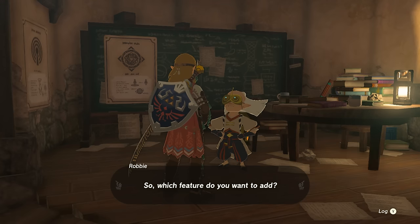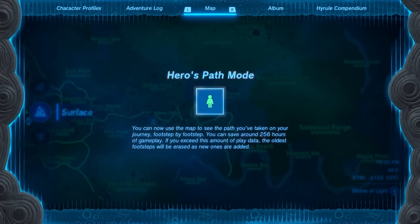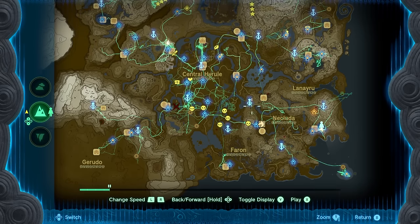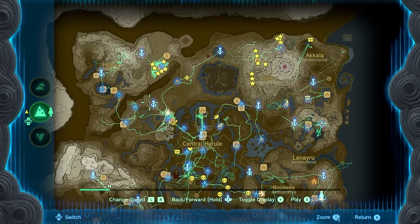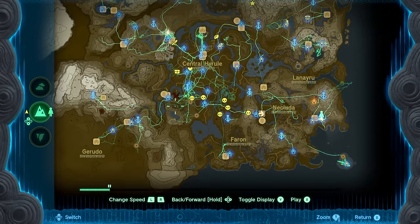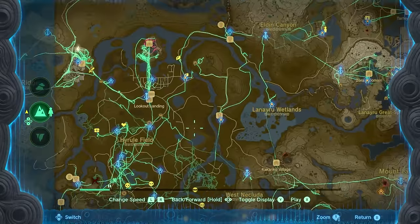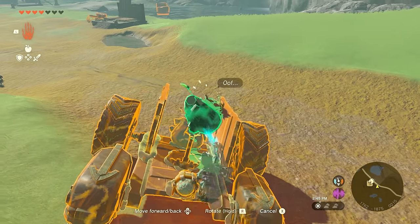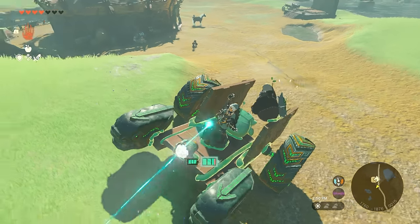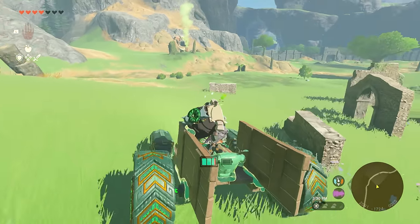There are still two very important upgrades you can get from Robby. One is the Hero Path, which you can acquire if you've discovered 15 Shrines of Light — you need these for health and stamina upgrades anyway. Once done, have a chat with him again and you'll get the upgrade. You can access it by pressing X while on the map and it shows all the locations you've visited in your current playthrough, with more pronounced green lines being recent tracks and subdued ones being older.